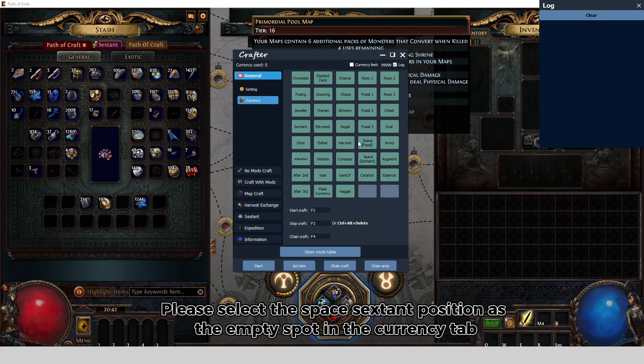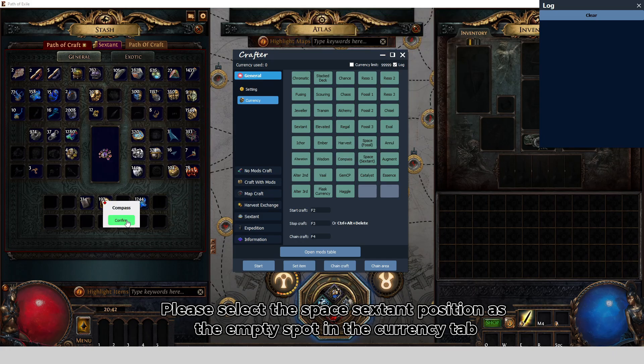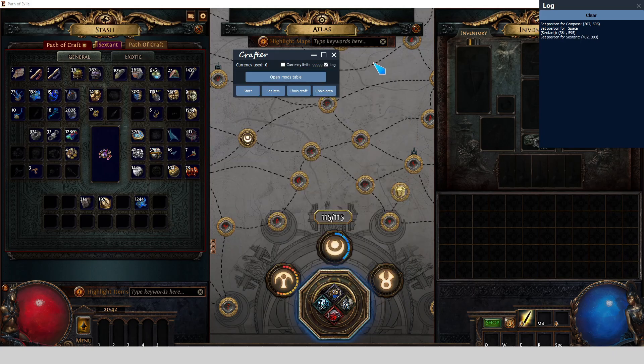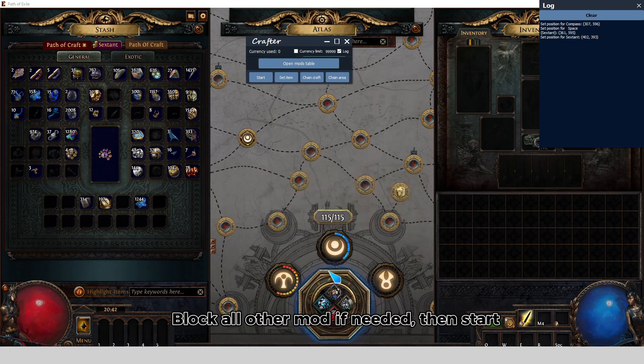Please select the space sextant position as the empty spot. In the Currency tab, block all other mods if needed, then start.